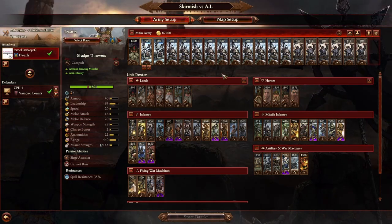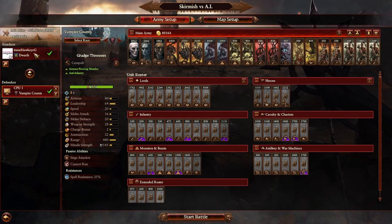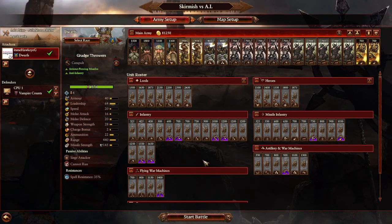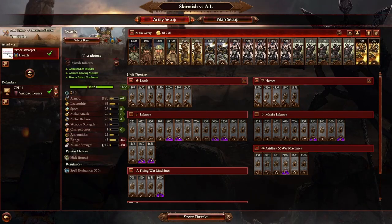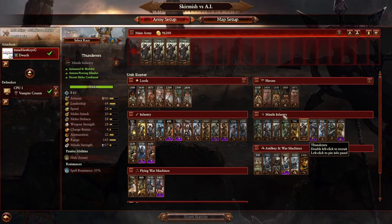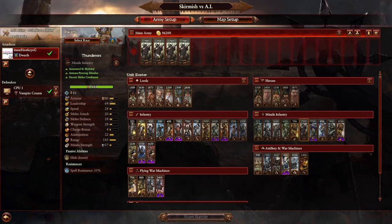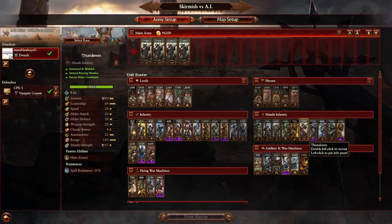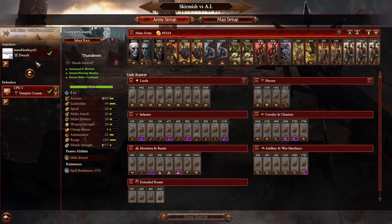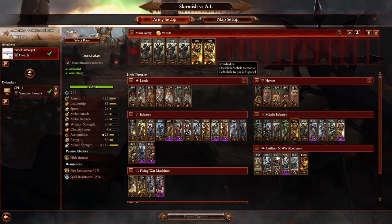What I really made this video to talk about is more focused on a campaign as Thorgrim or Ungrim, where you've progressed to the point you're fighting the Vampire Counts when they're fairly powered up. Thunderers are a big one — these are a staple in any dwarf army from mid-game through till the end. These will be especially effective at shooting down any number of the vampire's high quality units. Pretty much every high quality option they have is going to be vulnerable to our Thunderers.